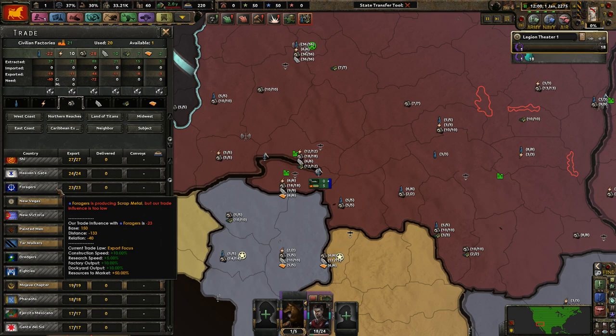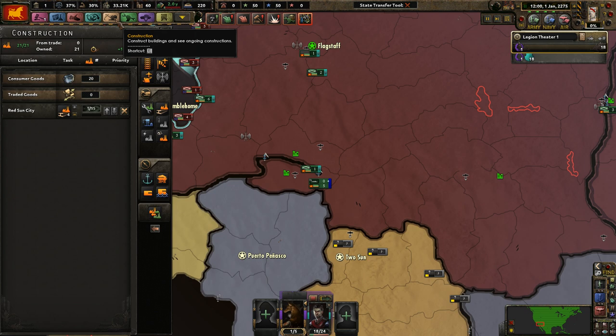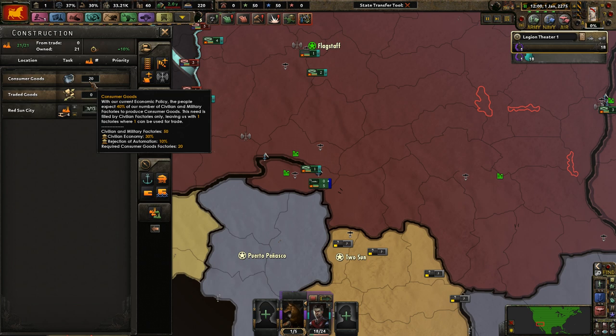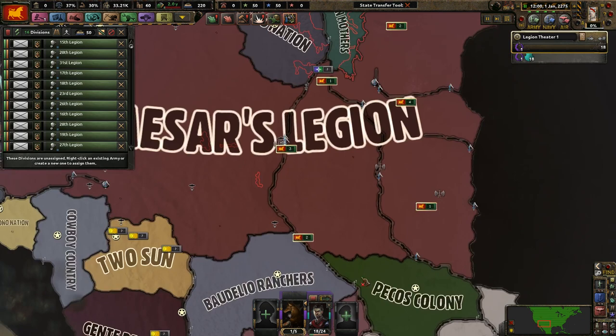We need some more resources — let's get scrap metal. Basically nobody likes us so trading is going to be difficult. We need 50 of our factories for the rejection of ammunition civilian economy, so basically our industry is a little bit trash right now, and that sucks. We'll do this right away; it only takes seven days.